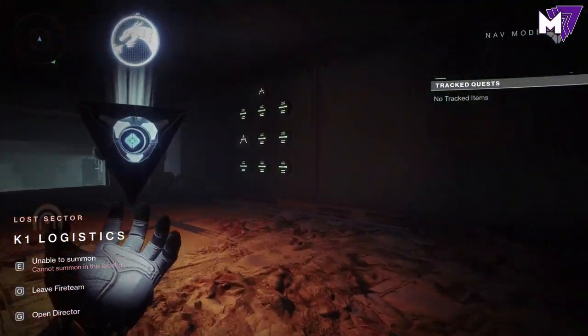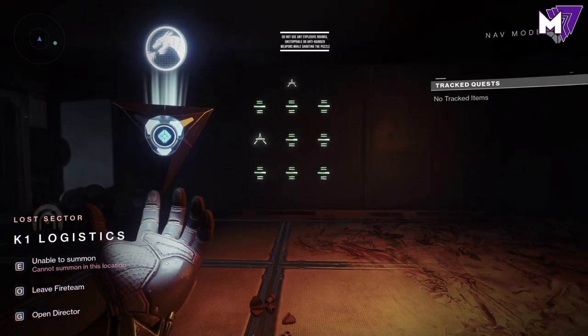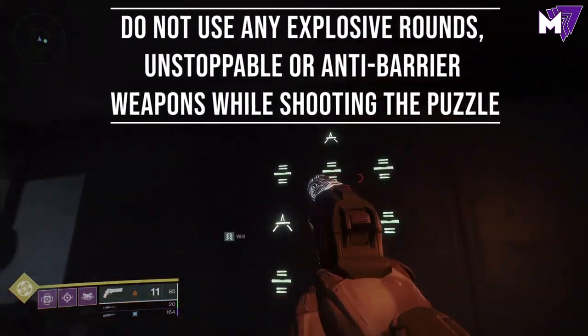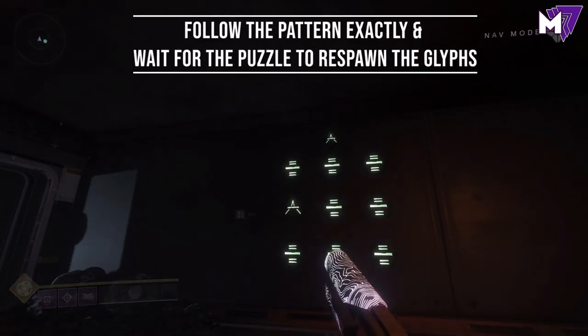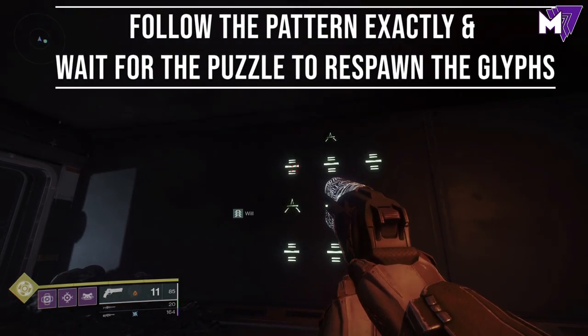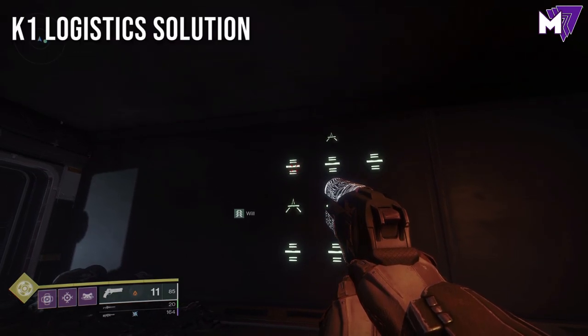What you'll need to do is match up the symbol that is at the top with everything at the bottom — basically make sure they all line up and are exactly the same. Here, you want to make sure you don't use any explosive, unstoppable, or anti-barrier rounds. You need to follow the pattern exactly as shown on screen and wait for the puzzle to respond.